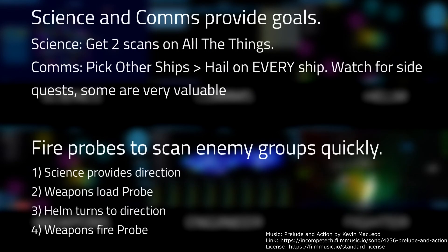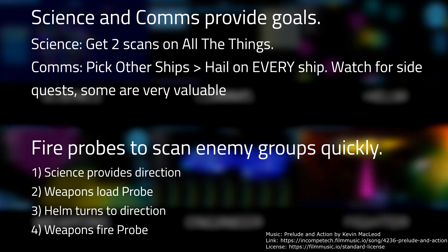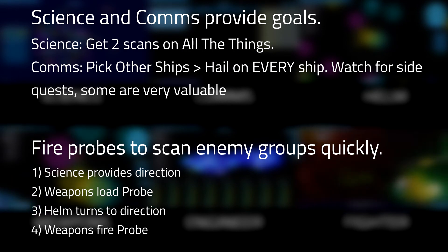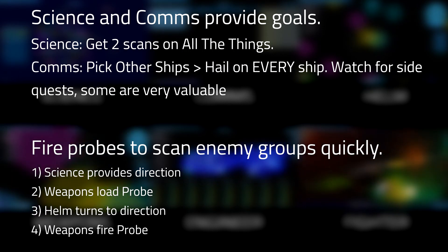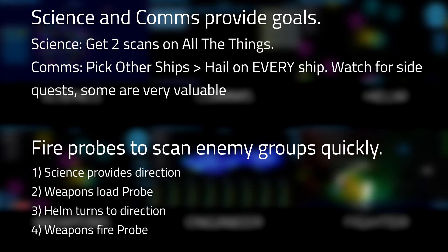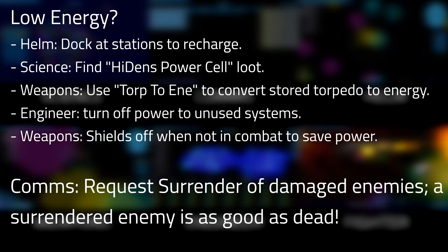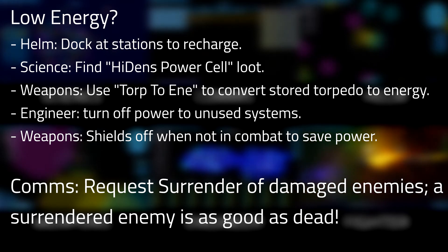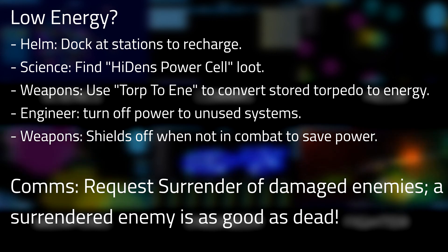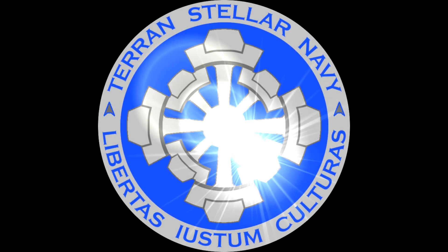Finally, Captain, you're in command of the mission strategy. Early in the mission, science and communications provide the mission scope and goals. Science, helm, and weapons can work together to fire unguided probes to scan groups of contacts quickly. Hail allied ships to check for distress calls and side quests. Prioritize side missions carefully — this is a time-limited simulation. Watch energy levels and dock with stations to recharge before things get desperate. Weapons can salvage homing torpedoes in the cargo bay for emergency energy. In combat, an enemy's surrender is as good as a kill; it saves time and saves ordnance for other targets. Good luck crew — make us proud. Commodore Lawson, out.